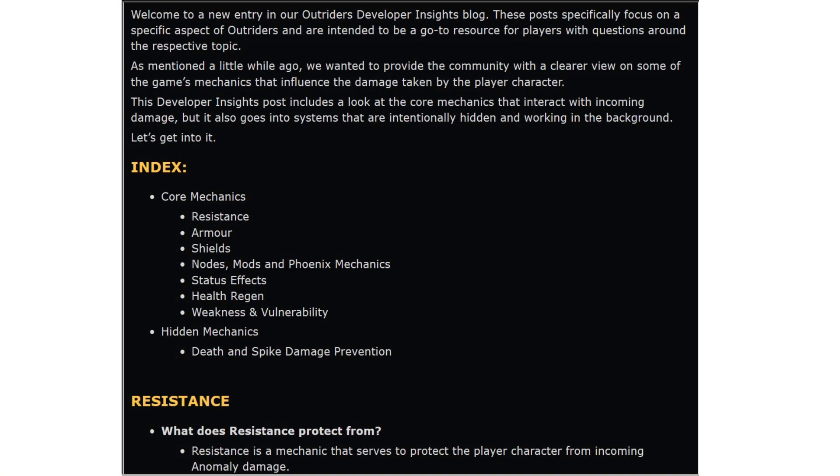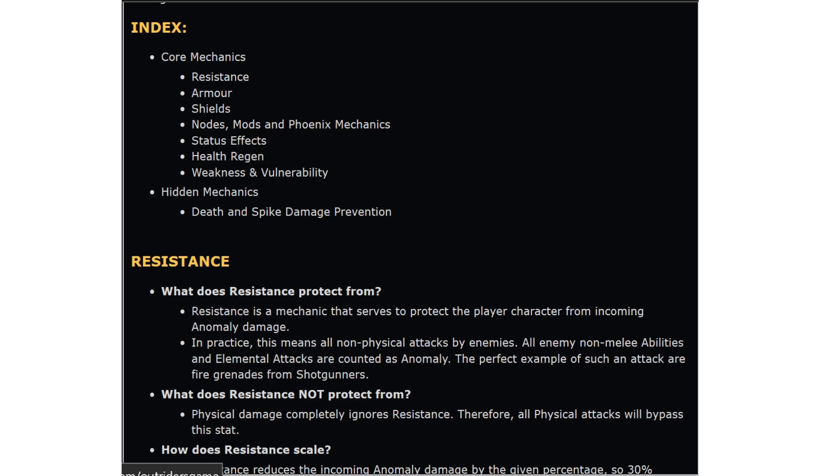Right, so here we are and what I'm going to do is pretty much just read it out to you and then we'll go over what we think. I'll try and keep this as brief as possible whilst also covering everything — if there's any bits I can skip to make it shorter, I definitely will. So it goes through the core mechanics: resistance, armour, shields, nodes, and so on. It looks like it kicks off with resistance.